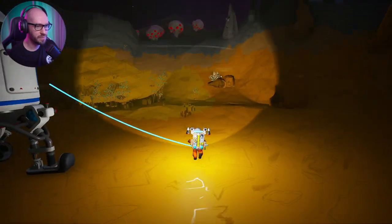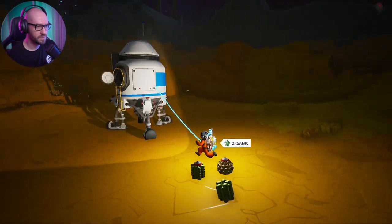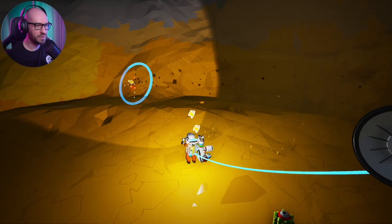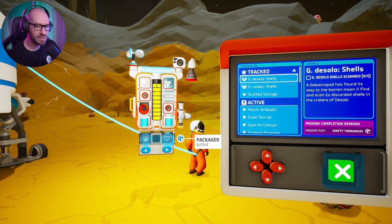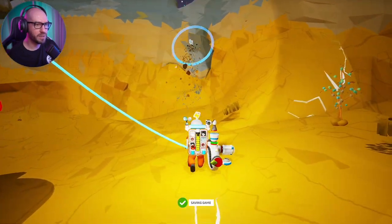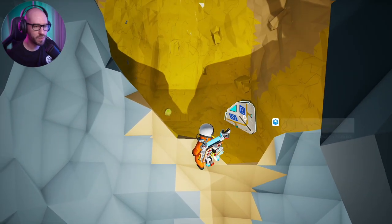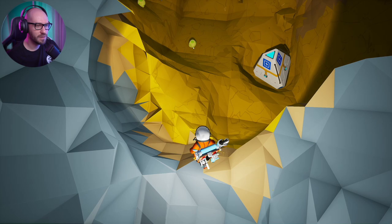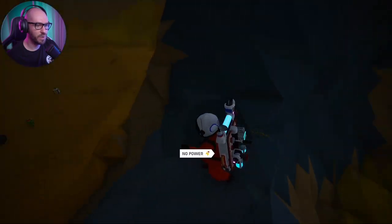I'm trying to bring what we need. How do you see the map with all the planets — do you have to go into space to see it? Yeah, you gotta go into the cosmos view. Oh my god, it's so hard to dig in D'Solo — it's like solid stone. The mission says: find and scan the discarded shells in the craters of D'Solo. I actually see one — I gotta go this way. I'm about to grab one of those creatures, scan it, and see if we can get another one back home. Found the shell — let's scan it. Oh, I gotta scan five of them?